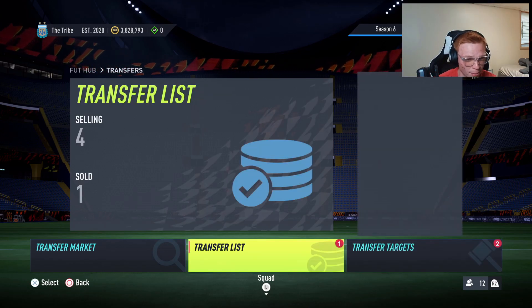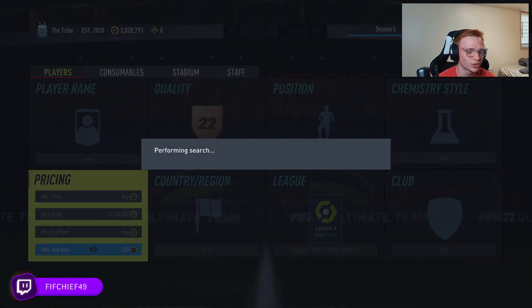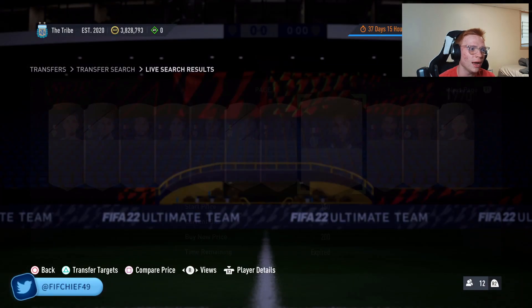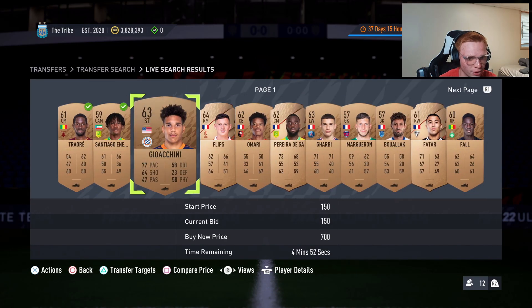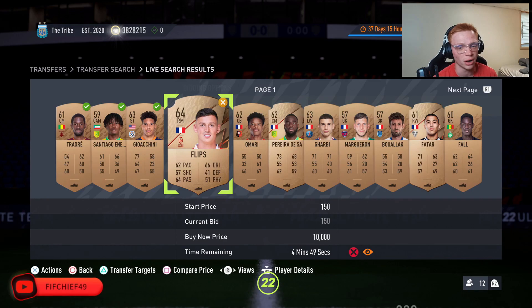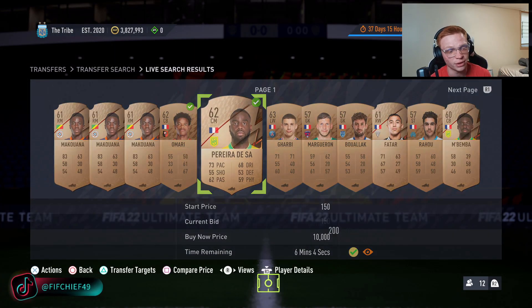Another thing you can combine with this filter is not only doing silvers but also doing bronzes. With bronzes it's going to be easier to pick up deals but there will be fewer deals popping up. Essentially, there's a lot more silver supply because of electrum player packs — people get those from marquee matchups and league SBC stuff. The main bronze supply comes from bronze pack method, so there are just fewer bronze cards on the market in general, but I find less people bid on them.